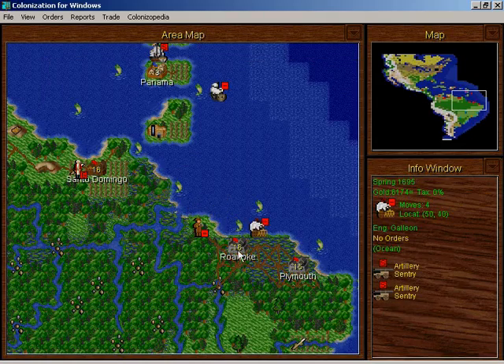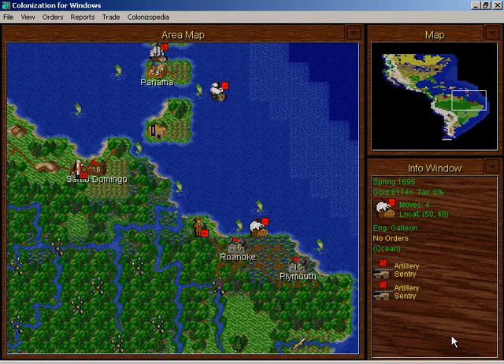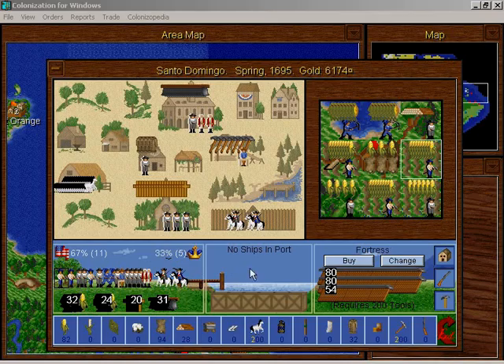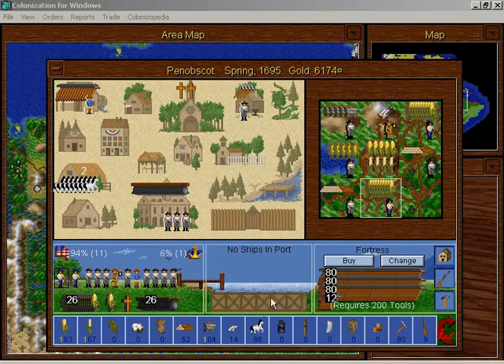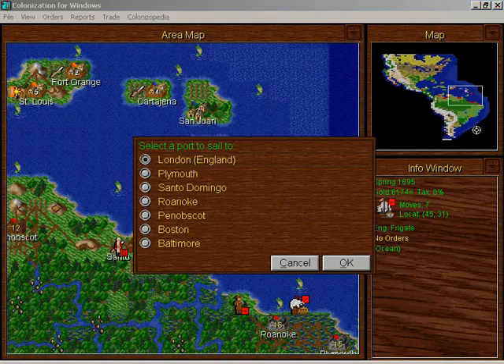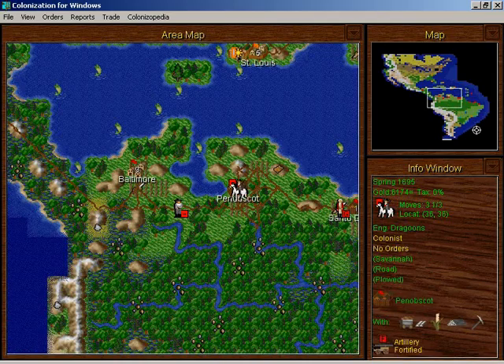I will remove one of these artillery from Roanoke. Actually, is there any cargo I could grab? Horses, but I'm not gonna sell horses — I'd rather have them available. A little bit of sugar, a little bit of ore. I'm not seeing anything I really need to sell, so I'm just gonna go to London with the frigate to collect all of those soldiers and other various units.